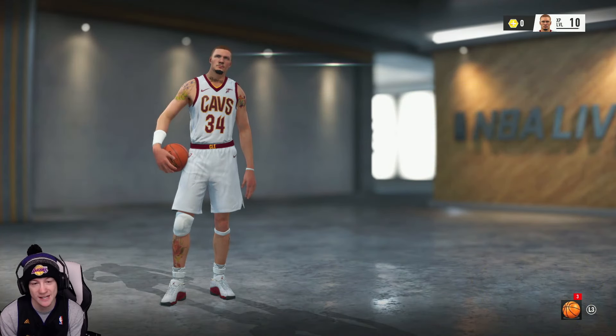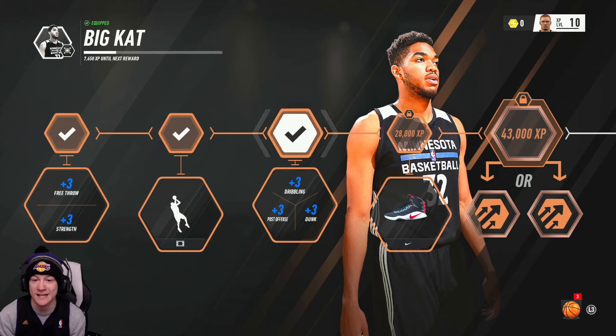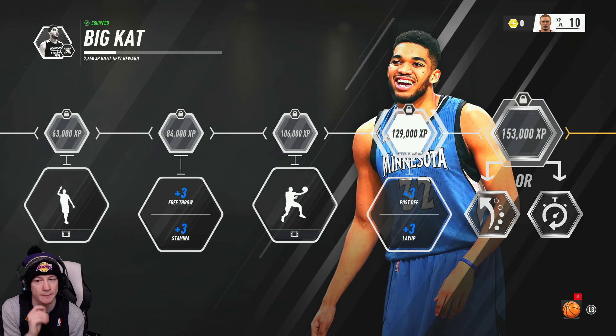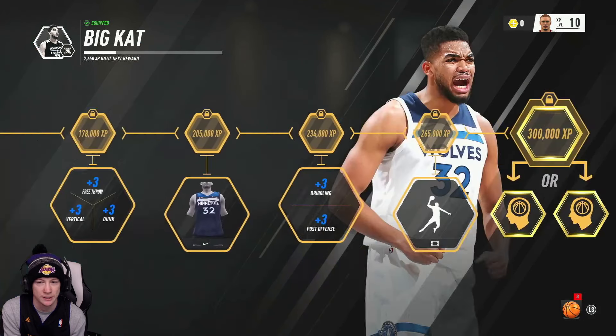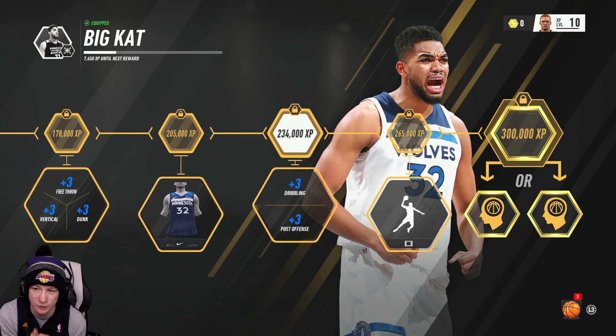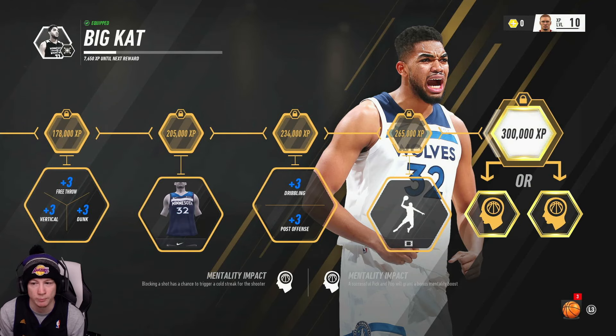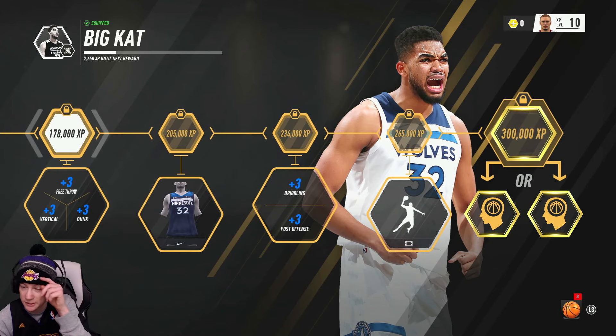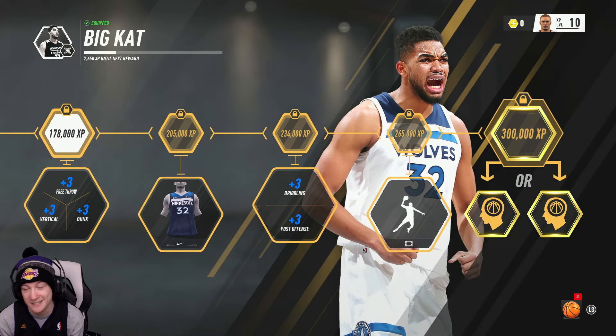The cool thing is with this icon path right here — I just got plus 3 dribbling, plus 3 post offense. I kind of do go into the post, but what I really want is plus 3 layup, because I like to drive. I also want plus 3 dribbling to dribble the ball, and I hope I unlock cooler animations. Plus 3 dunk and plus 3 vertical — I'm excited for that.